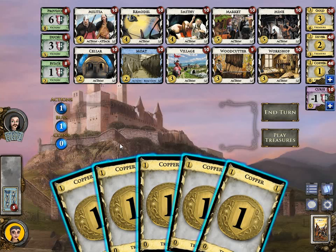In each turn you basically have 3 phases. One is the action phase, in which you can play action cards — which I can't, because I do not have any action cards in my deck at the moment. Then you have your buy phase, in which you can play treasure cards and buy stuff. Then you have your discard or cleanup phase, in which you discard everything you played this turn and everything left in your hand — it goes to your discard pile. After that you draw 5 cards for your next turn.